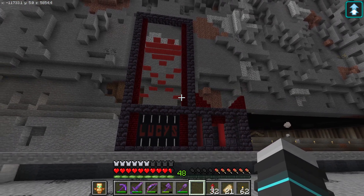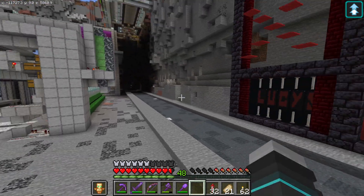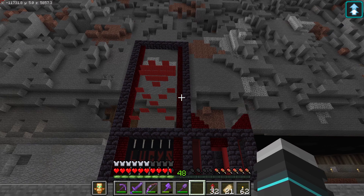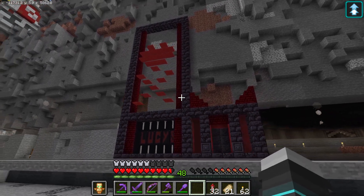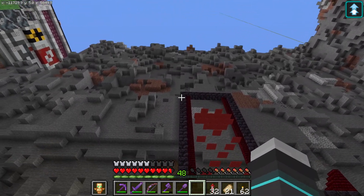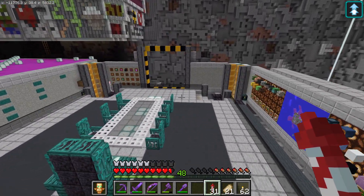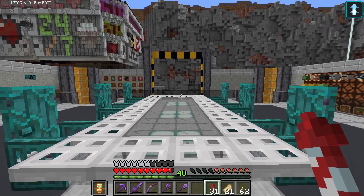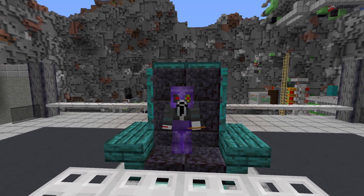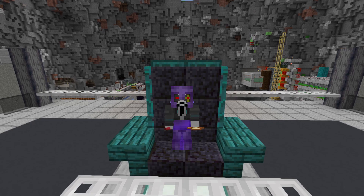We're gonna get some netherite going for the Christmas event prizes, get the resources we need for the build, and might even check out some bastions to try and get some Pigstep music discs - for ourselves and maybe one extra for the Christmas event. The bar will be built in the next episode, I promise. It's about 50 percent wider and a hell of a lot taller. If you enjoyed this, please leave a like, leave some comments below, and if you'd like to see more please consider subscribing. See you guys in the next episode, have a great day!